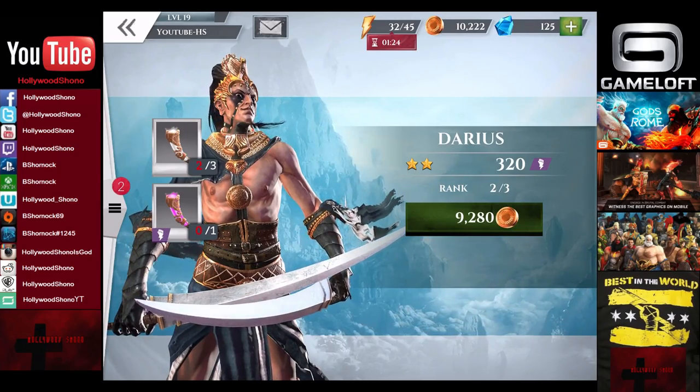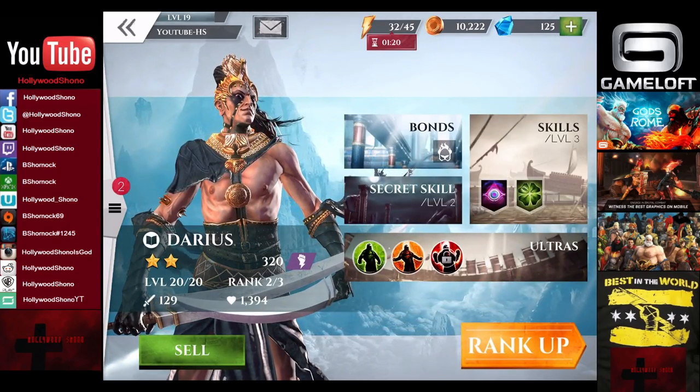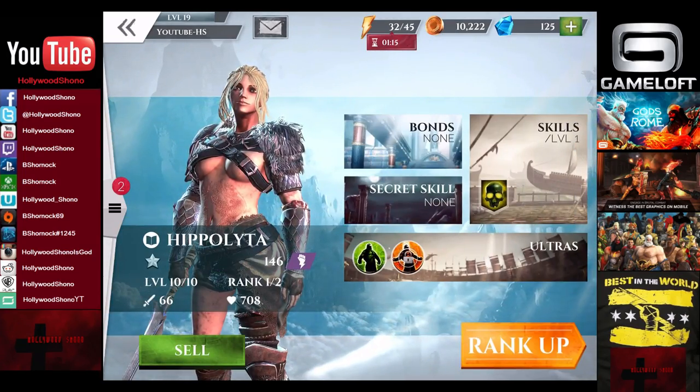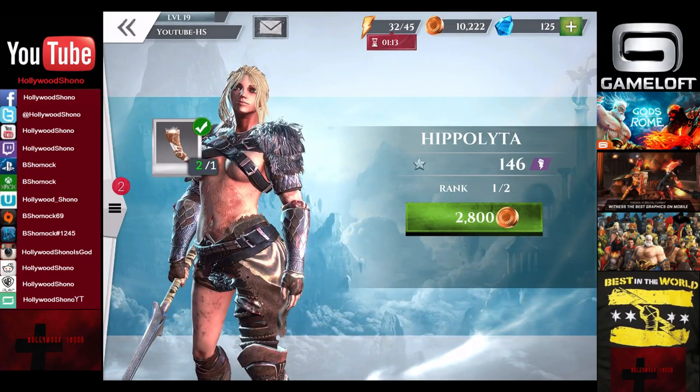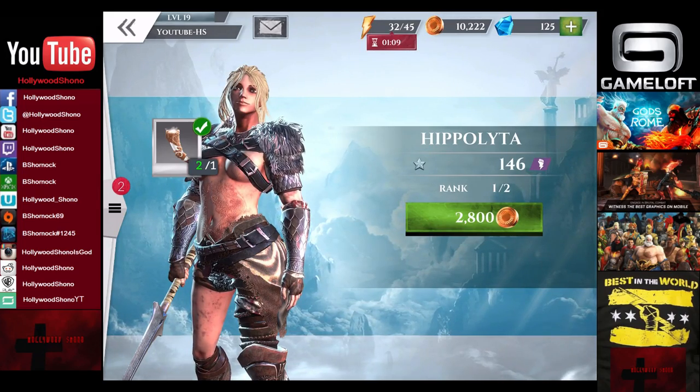You can get various Nectars from the event. To upgrade those, you need a bunch of stuff. To upgrade from level one to two, it's a little bit easier to do. We're going to use Pipolita as an example. Ranking her up, you only need 2,800 gold, and that would put your one-star fighter at rank two.